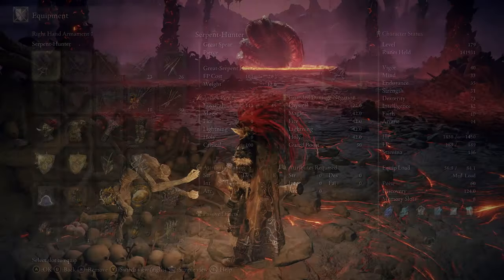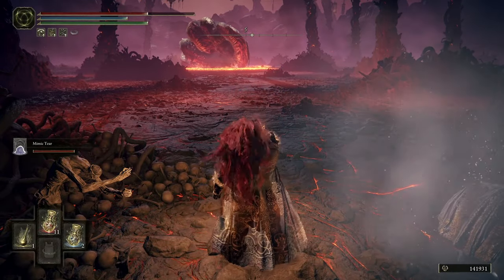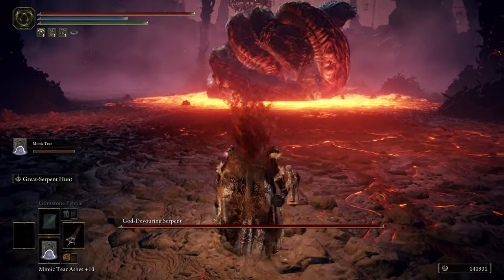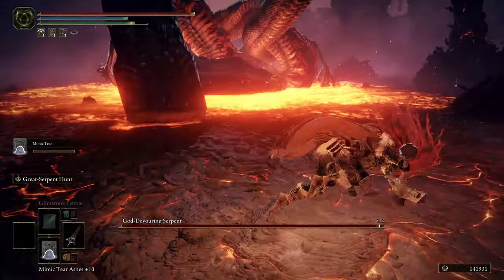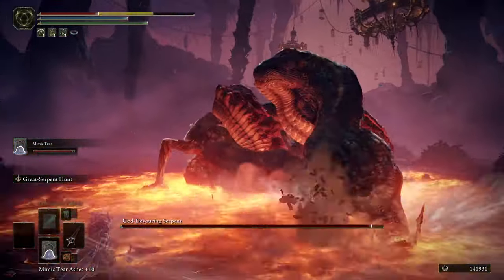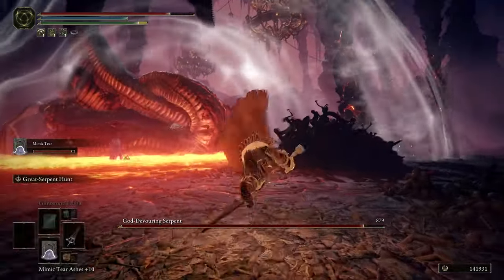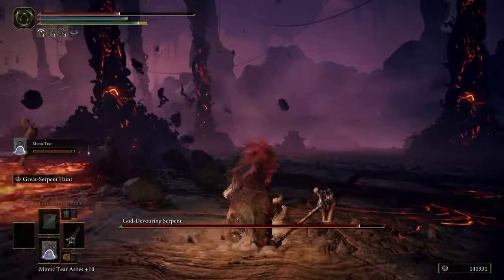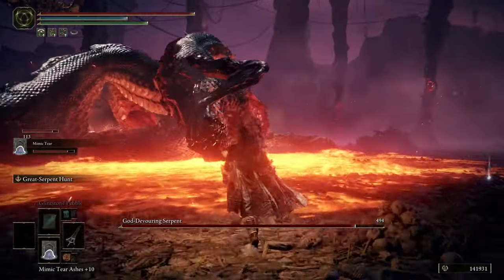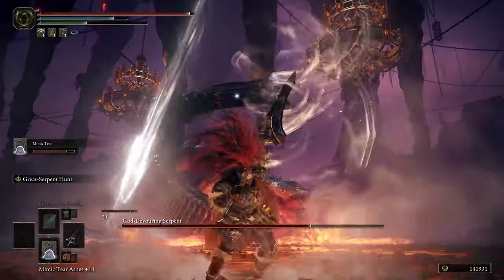The Serpent Hunter is a great spear with fearsome moves. We'll summon the Mimic Tear, heal up, and go give this boss a good fight. Run forward and you'll get a nice cut scene. The skill move is triggered with the right bumper — R2 on PlayStation. This might take you a couple of tries; you can see we got hit quite hard. This is also a two-stage fight, so take your time and let the Mimic Tear take the bulk of the damage while you use your skill move to damage Rykard.